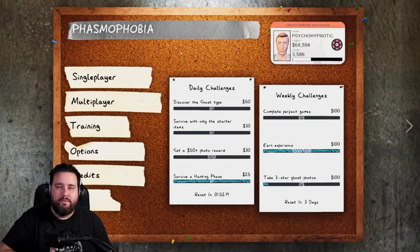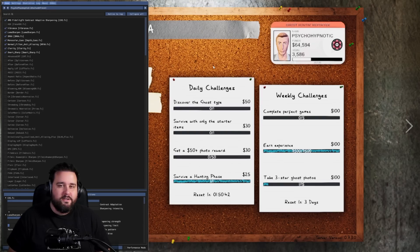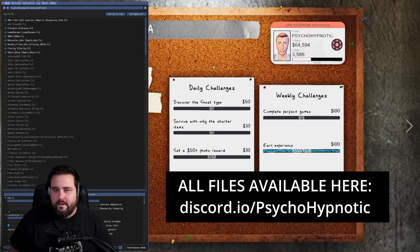To get the fisheye effect you need a program called Reshade — I'll leave a link in the description below. I heard some people had problems with the most recent version of Reshade, so if you have those problems try an earlier version like 4.9.1. If you can't find that version, I uploaded it to my Discord — link is in the description below. I also uploaded my preset for this in my Discord if you don't want to do it manually.